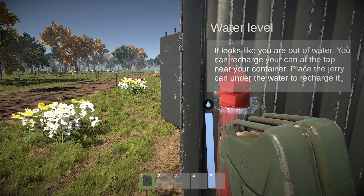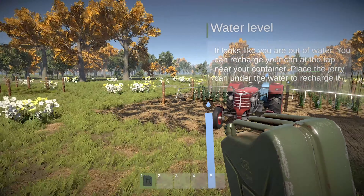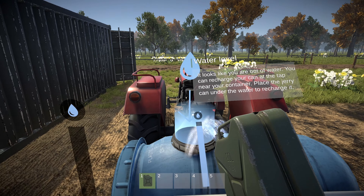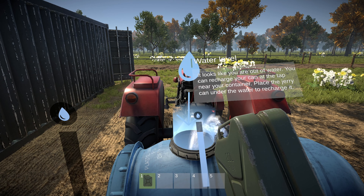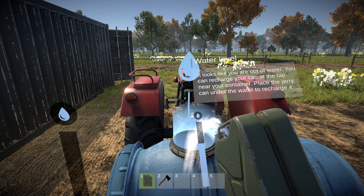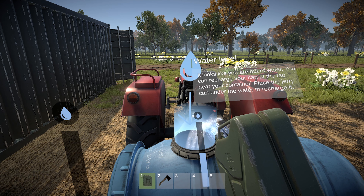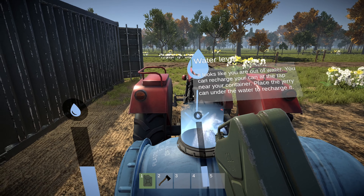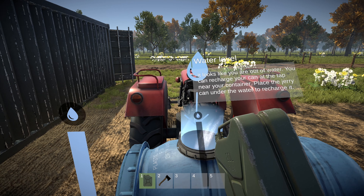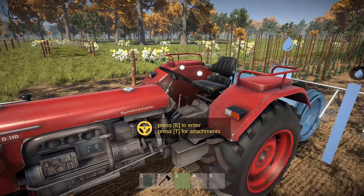We'll go and fill this guy up again and finish spraying the rest of those. Then I want to move over and make our next area. We're probably going to have to cut down some trees. Going to fill him right up. I'll throw our axe down there. Wish that water level indicator would go away - once we do it once it shouldn't stay there, but oh well, just deal with it a little bit.